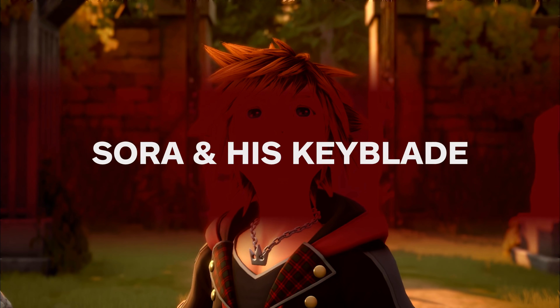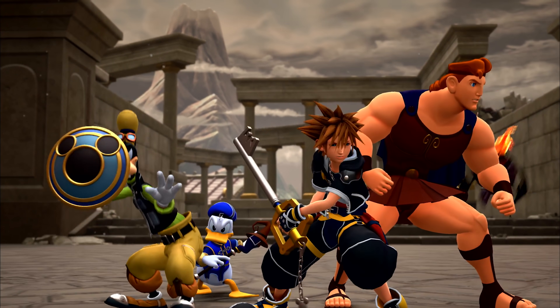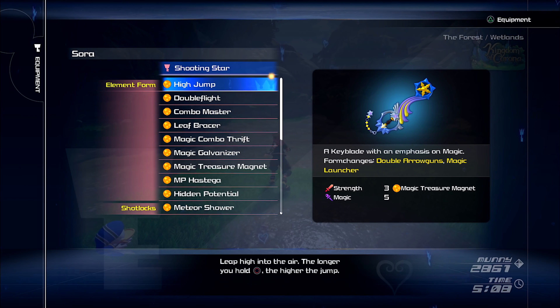You play as Sora, a boy with gravity-defying hair who wields a giant key-shaped melee weapon called a Keyblade. Different Keyblades are unlocked by progressing through the game, each with different stats that dictate strength, magic, and defense.